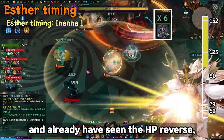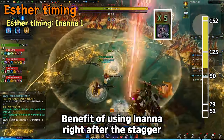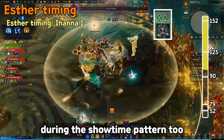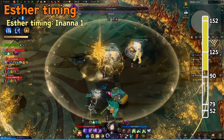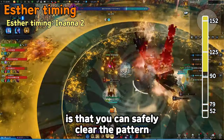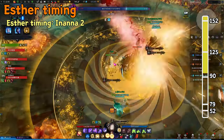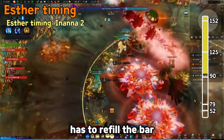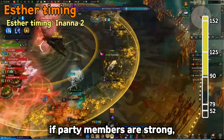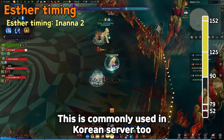If party members are not strong and have already seen HP Reverse, use Inanna to delete clown stacks — the benefit is clearing stacks, but showtime will still be dangerous. The last choice is using Inanna during the showtime pattern itself — the benefit is safely clearing the 90 pattern, but party members must withstand until 90, and number 3 Mario has to refill the bar before the third Mario pattern. This is more efficient if party members are strong, but it is a safe solution for those who can't get past 90. This method is commonly used in the Korean server too.